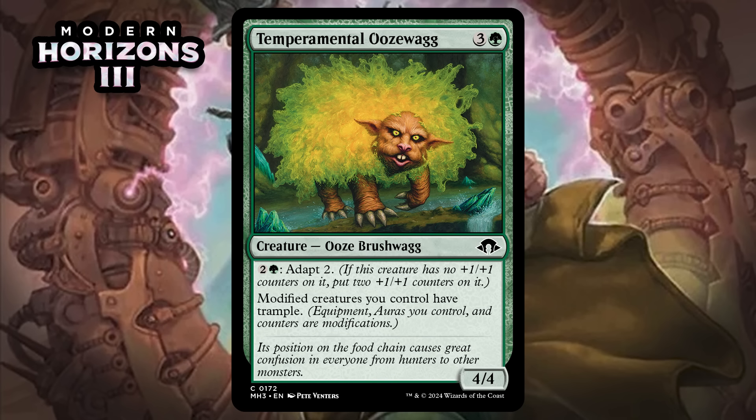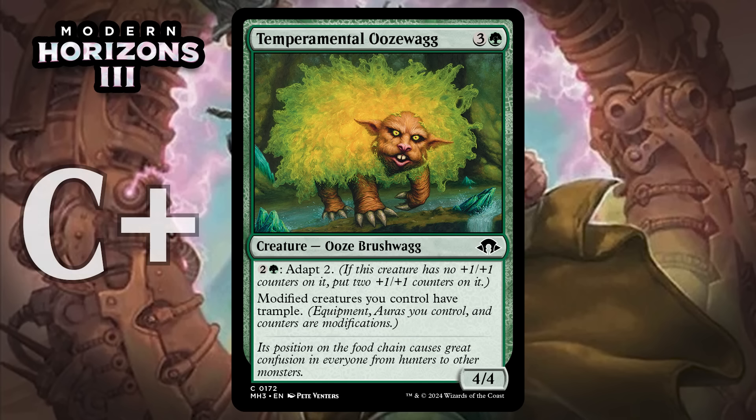Next up, it's Temperamental Ooze Wag, which for three generic and a green is a 4/4 Ooze Brushwagg at common. It has Adapt 2 for two generic and a green, and modified creatures you control have trample. This will come down and give trample to one of your creatures reasonably often, and obviously its own adaptability can grant it trample in addition to the counter. I'm giving it a C+.